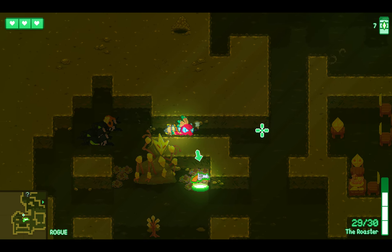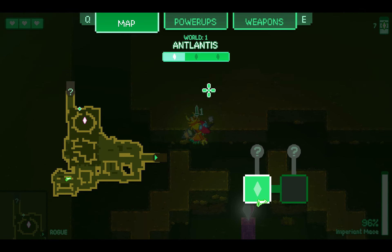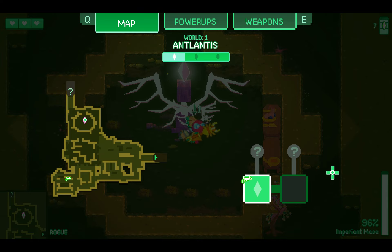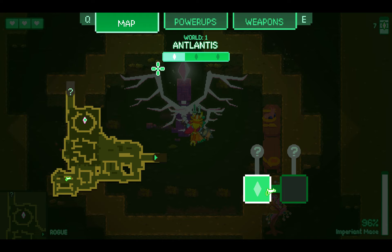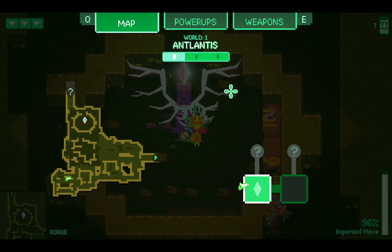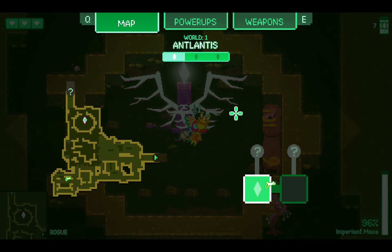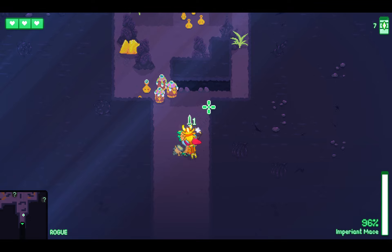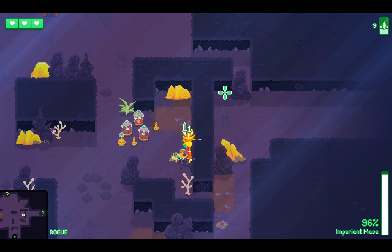An important differentiation from Gungeon and Nuclear Throne is that enemies by default don't damage you upon touching them, so you can more safely use close-range weapons. Across all the rooms on a level there will be three beacons in total. When you reach a certain threshold — say two out of three activated — the boss appears. You can't defeat the boss until all beacons are unlocked. The boss also chases you through different rooms.